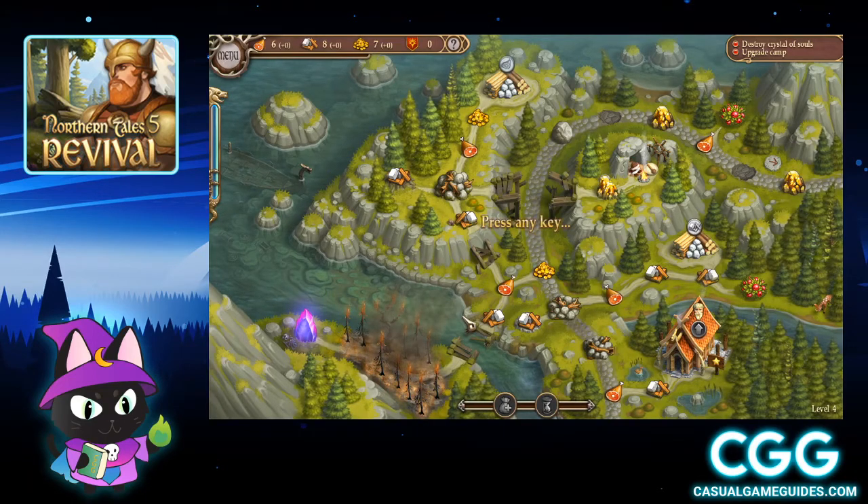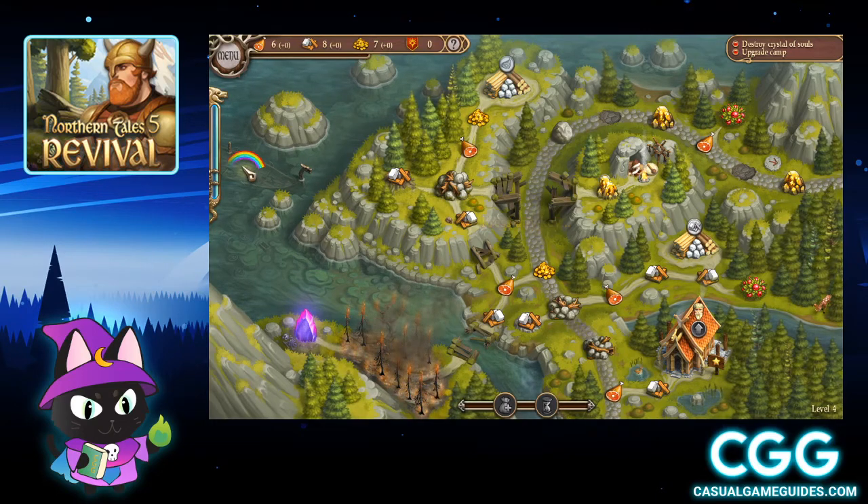Hey everyone, HocusCat here. Today we're playing Northern Tales 5 and we are on level four. We are going for a gold star on each level and I will also be showing you where all the hidden object locations are. I'm going to start by doing that and the first hidden object location is going to be over here in the ship.